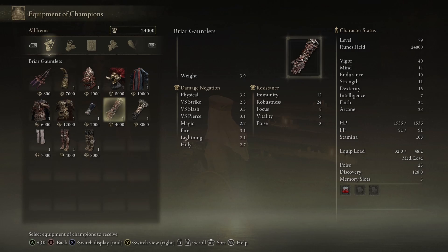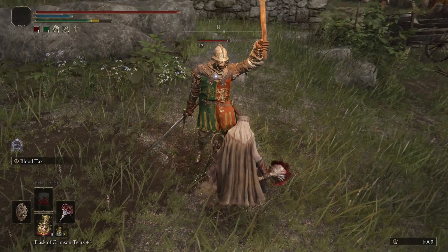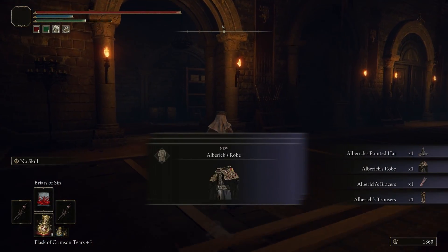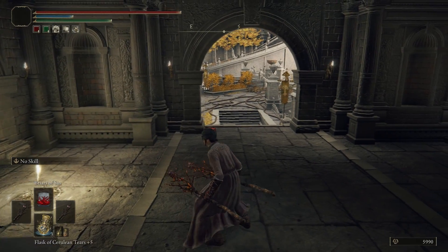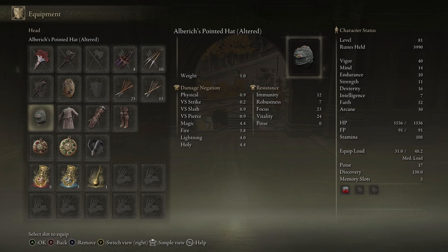I fought this boss for one reason — so I could buy his armor. I added the gauntlets and boots to my fashion, and now when I roll into enemies they take some damage. I then grabbed another fashion statement within the capital: the Alberic set increases the damage of my thorn sorceries, but I'll only be using the headpiece for now in its altered version because the hat just doesn't fit.